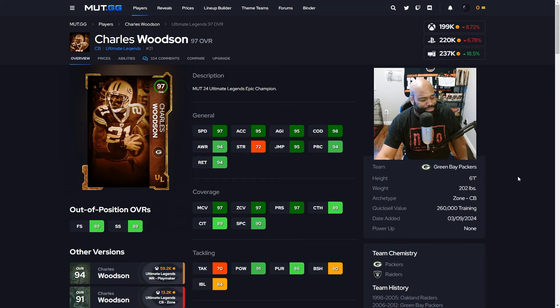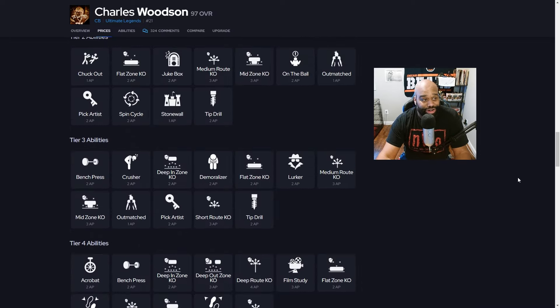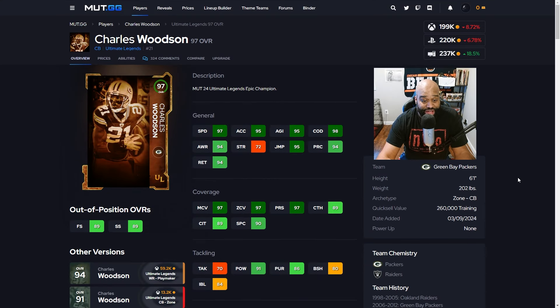He comes in as a zone corner but plays multiple positions, so you can put him at free safety or strong safety without dropping his overall much. For abilities, he gets Deep Out Zone KO for one AP or Flat Zone for zero AP. If I had him I'd probably put Deep Out Zone and Flat Zone on him — put him in the slot to play underneath or on the outside taking away deep corner routes. His coverage ability is great with 97 speed and 95 acceleration. I'm not a big Packer guy, but this is one Packer I'll probably add to my squad.